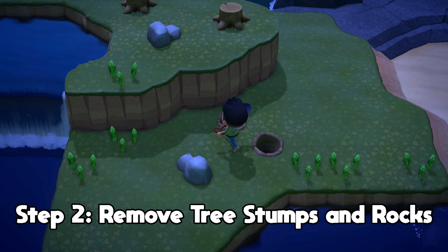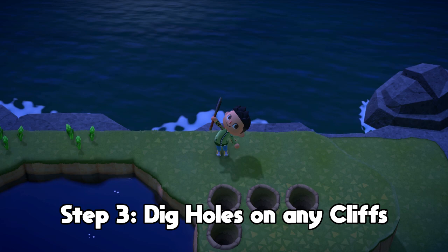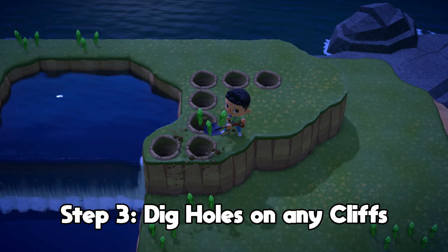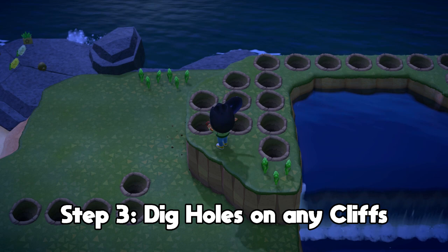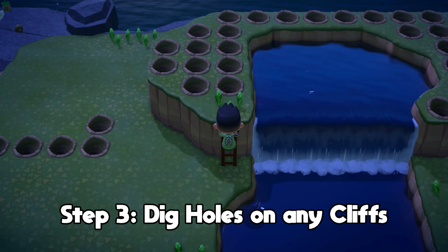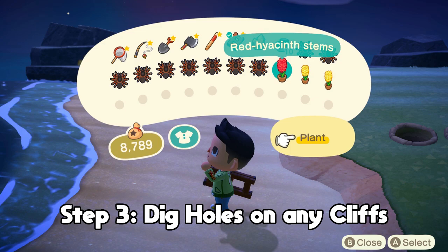The next step: if there's a second cliff layer, which most islands have, remove the flowers from there and then cover the entire layer with holes. Sometimes bugs spawn up there, and it's really annoying trying to scare them off. Sometimes tarantulas even spawn up there and it's almost impossible to catch them — the moment they aggro, they jump off the cliff and de-spawn. I didn't realize to do this until halfway through my farming session when five tarantulas spawned up there.